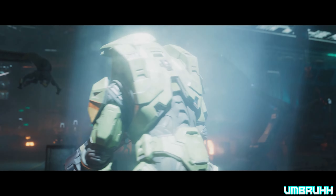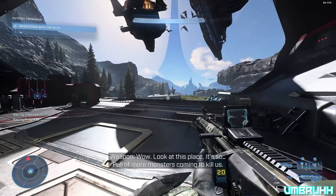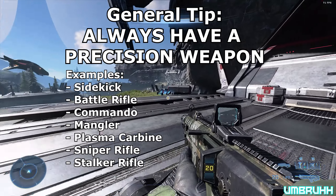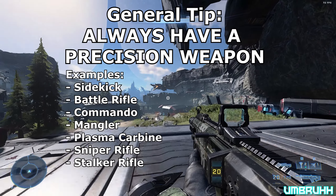Let's start off with some general tips before I get into dealing with enemies. I think this goes without saying: always have a precision weapon. This includes the sidekick, the battle rifle, the commando, the mangler, the plasma carbine, any sniper rifle, etc.